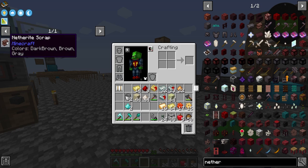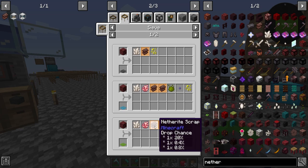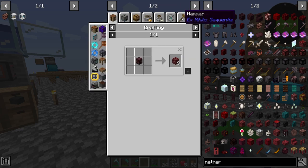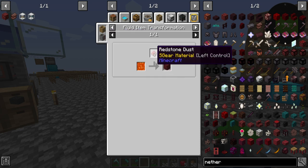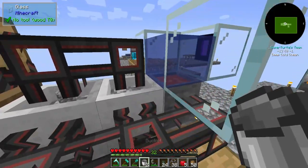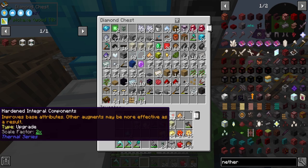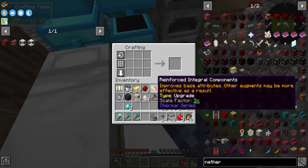For the remainder of this video, we're going to be trying to get netherite scraps automated. The way to do that is by sifting through crushed netherrack. We're going to be using the emerald mesh here because it gives us the biggest yield. We'll even get rose quartz and normal nether quartz from it. We're going to need an auto hammer which is pretty simple, but we're also going to need to automate netherrack. To do that, all we need is a barrel filled with lava and then click on it with some redstone. We do have another super heating element here and quite a bit of bone meal and some clay, so we can combine those together.